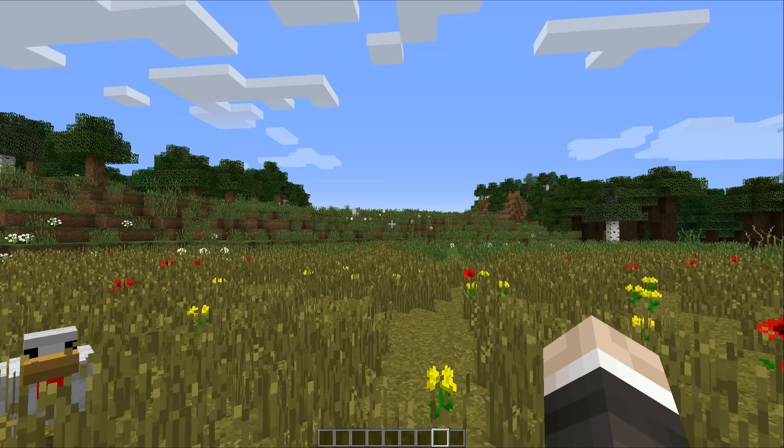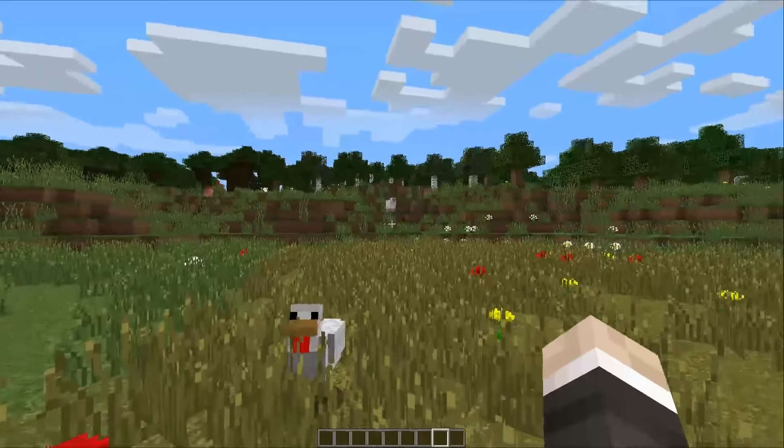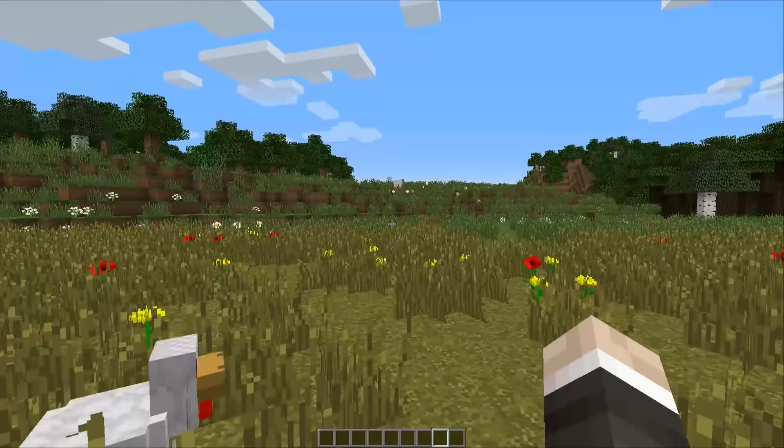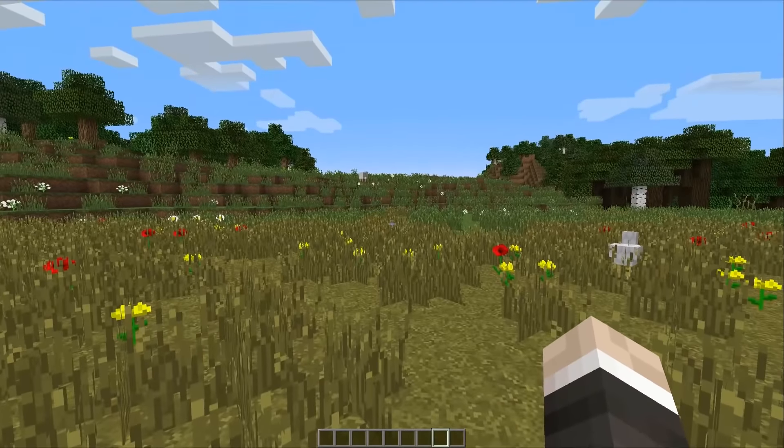Hello everyone, this is Mumbo here. Welcome back and today we are on a brand new world. Would you look at that? It's like a blank canvas. I can't wait to start building all of the bits and pieces that I have planned, and because the scenery around here is so good I think I'm gonna set up my first house right in front of us.